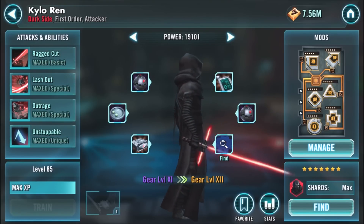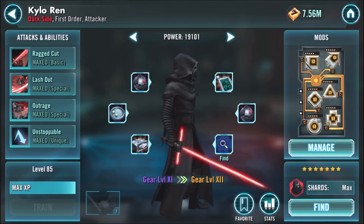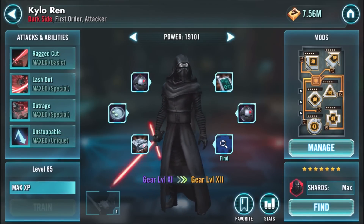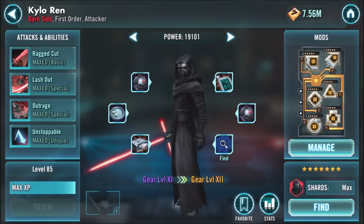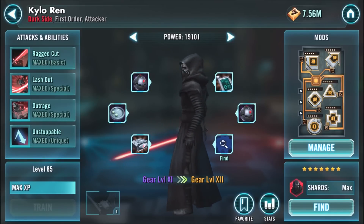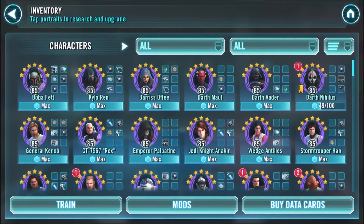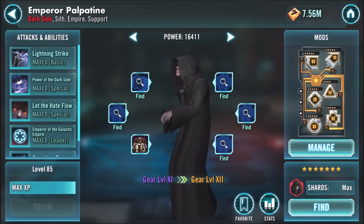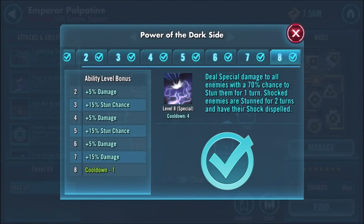Last on this list, but not least, is Emperor Palpatine. Again, another character that can only be acquired in those special events that happen very infrequently. He is kind of falling out of favor, but he's usually paired with either Thrawn or Darth Maul. He can stun almost the entire team with his Power of the Dark Side ability — probably one of the best special attacks in the entire game.